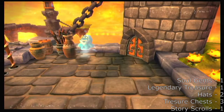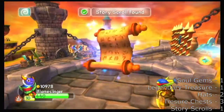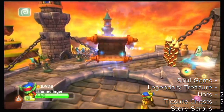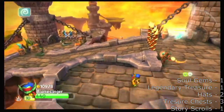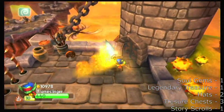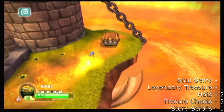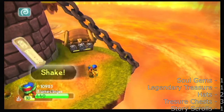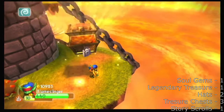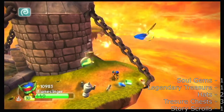And you can see there's a soul gem, and there's a story scroll right here, and there's a treasure chest up on the right. A lot of this stuff is pretty concentrated. Kill this guy, cause like I said, we gotta get the enemy gold. But this thing is mostly for the collectibles — you gotta get the enemy gold to finish the whole thing.